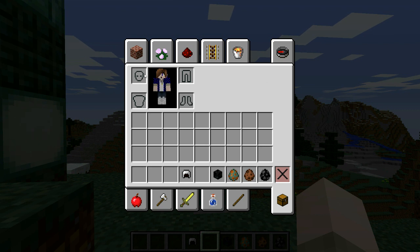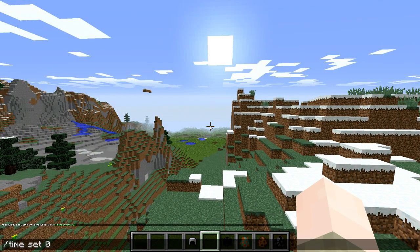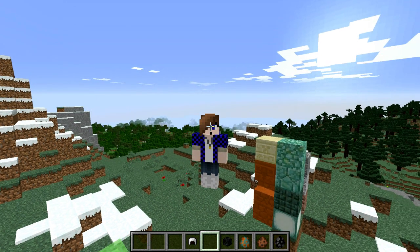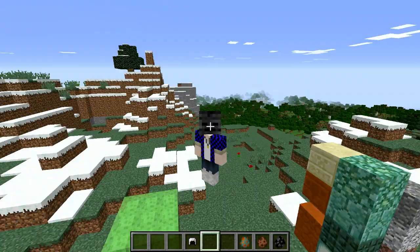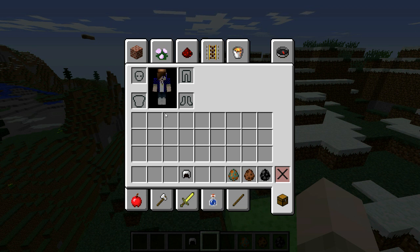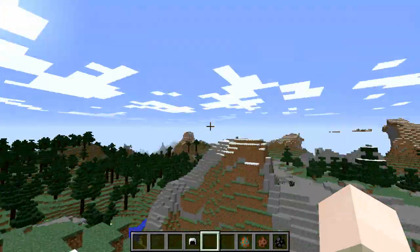Let me get another one because I want to wear a wither skeleton skull. Now you know how you have two skin layers? Well now you have an extra layer for making skins. You know how your bangs would be in the way of the skull? Well now it goes as a second layer over the first layer, so it doesn't interfere. I can't wait till they update the skin editor so you can have a second layer — it's not just your head anymore, it's your whole body.